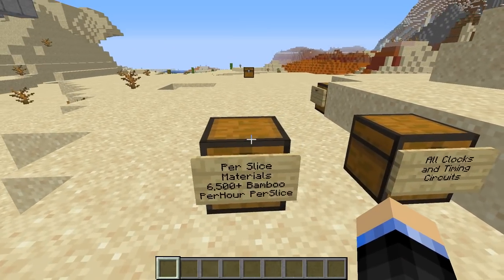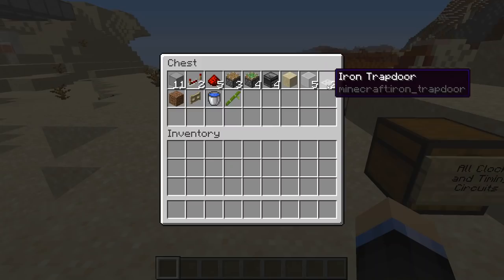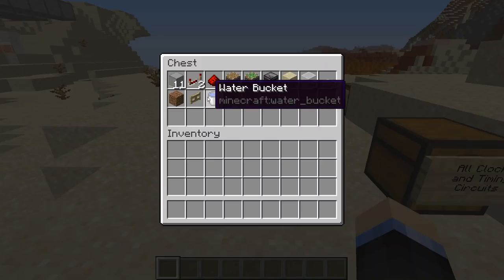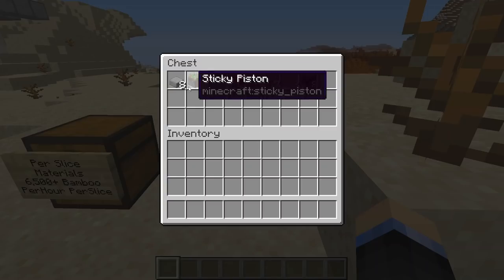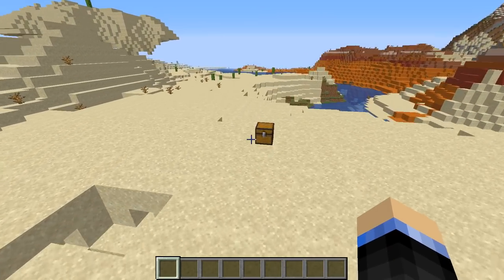Here are the per slice materials — it produces about 6,600 per hour for one slice. Some of these things you can change out. The iron trap door, for example — you just need a block that can be updated by a redstone output, detectable by an observer and waterproof. You will need some extra blocks and a little bit of extra water to set up your water stream. For all of the clocks and circuits and timing, these are the materials you're going to need. You can swap out a bunch of these smooth stone blocks for slabs if you're building a larger one, which will save you a little bit on the lag.